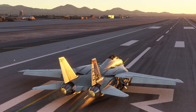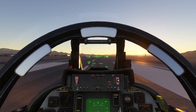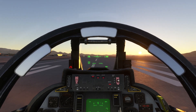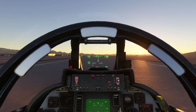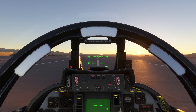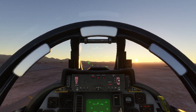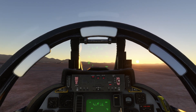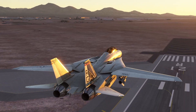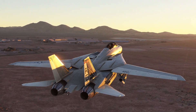We've got two Phoenix missiles hanging off us, a full complement of Sparrows, and two drop tanks. We're going to go for military thrust — in the F-14B we should be able to get enough speed up without afterburner to take off. 110, 120 knots, 130... we'll start to try and rotate at 150 and see what happens. It came off the runway very easily actually. Gear up.